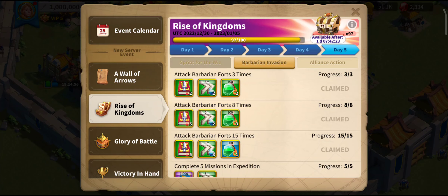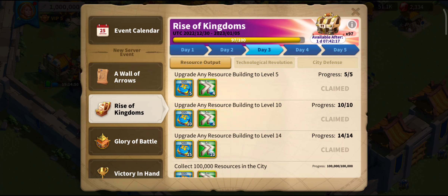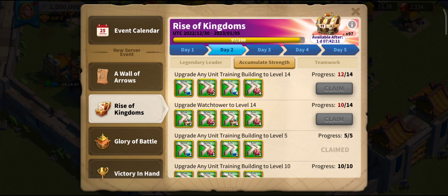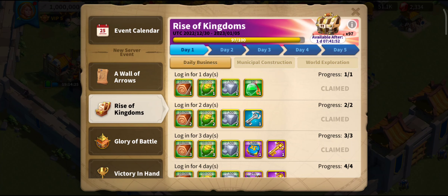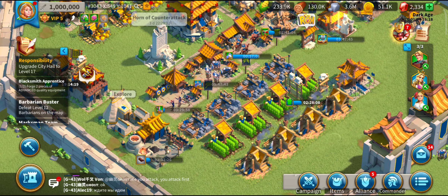Let's have a look at how the events are going. Rise of Kingdoms — I've got three more to get. The donations is a definite, everything's done there, everything done there. If I'm going for City Hall 17 I would do that one naturally, and I may do the watchtowers as well — not a huge power return but I'm going to be rebated 4 hours and 40 minutes, so worth going for. Looks like I'm going to be at 100 score on the Rise of Kingdoms which is good. I'm about 60,000 power off where I should be — not terrible, not brilliant, but still pushing as hard as I can.